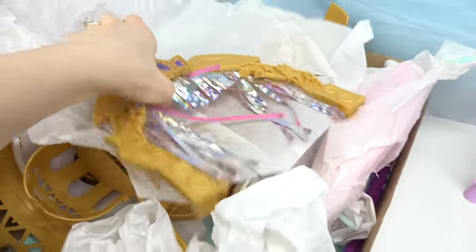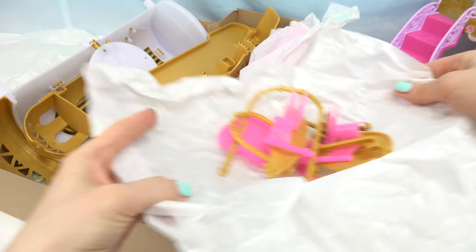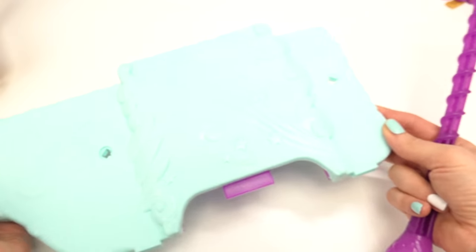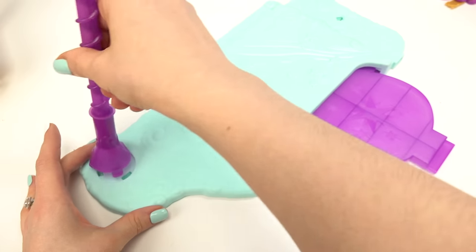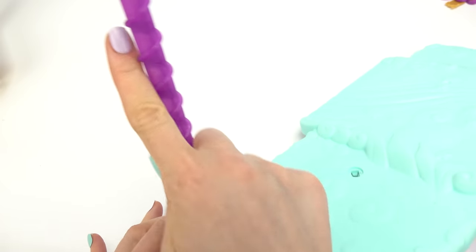We've got a bunch of pieces that we need to put together. This one's so shiny. Let's remove everything. Here's a bunch of tiny ones that we need too. We've got this lovely base — look at all the stars in the clouds. And we've got a stage. It looks like Twilight Sparkle stars. We've got this tower. Let's go ahead and put that in.